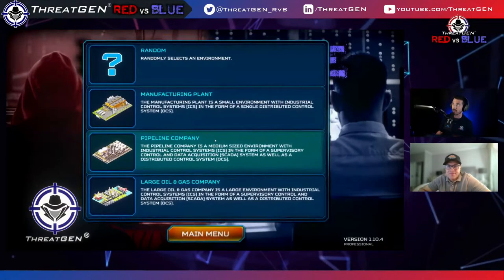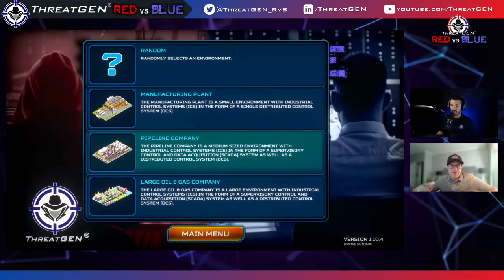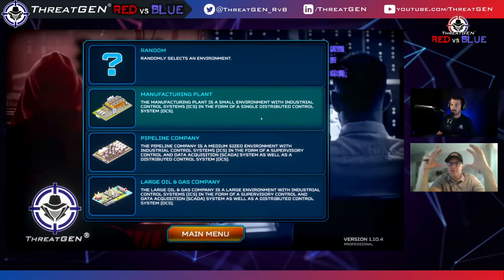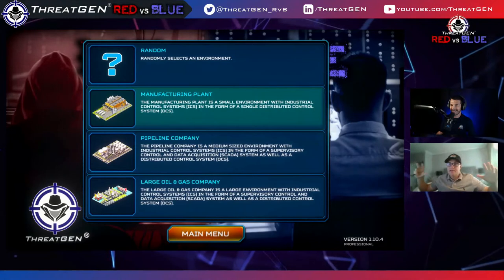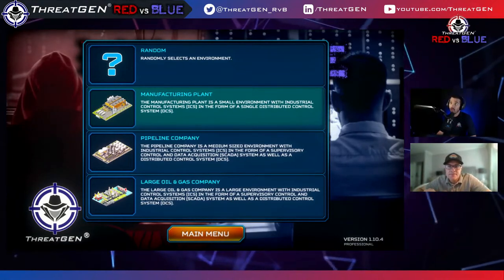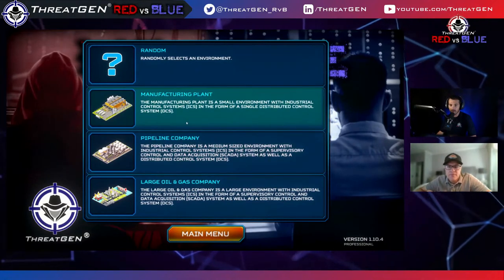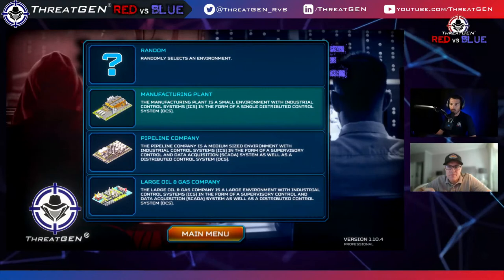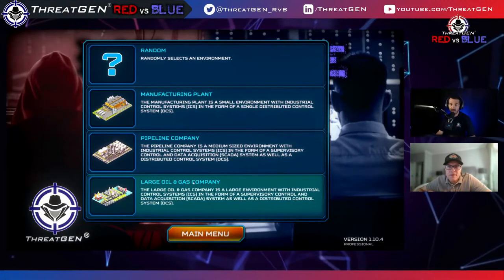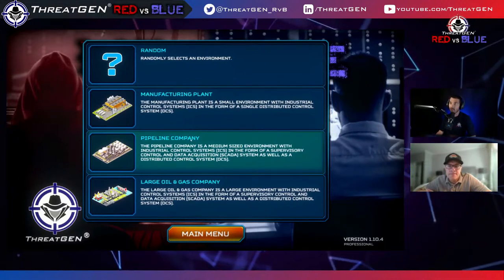Let's jump right into it. We'll do single player as blue team. Rob suggests the Pipeline map — it's mid-size, offers a lot of assets and areas, but is challenging. The manufacturing plant is smaller, Pipeline is medium-sized, and large oil and gas is a much larger environment. They go small, medium, and large respectively. ThreatGen is actually working on developing more environments like a healthcare environment. All current environments have OT/ICS elements and corporate IT infrastructure.